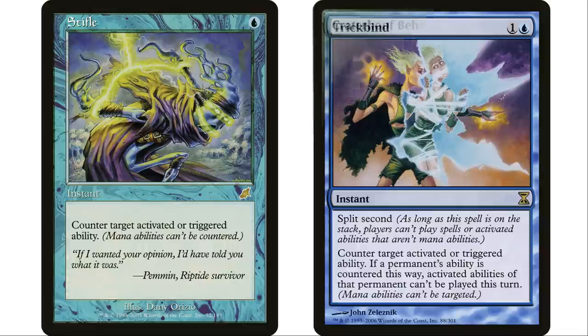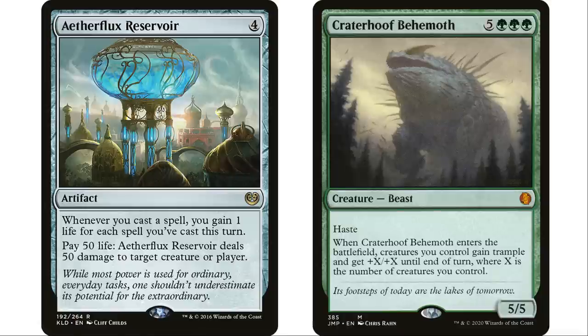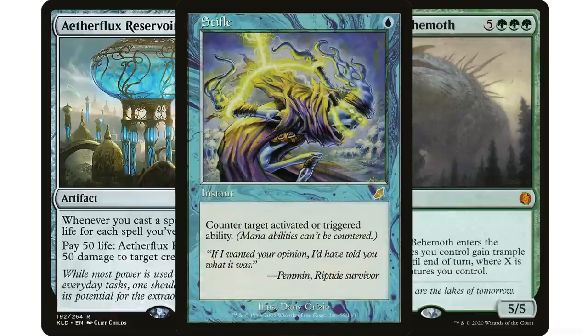Trick Bind is a notable example of a similar effect, even better because it has split second. But think about the ways you lose a game. For me, Craterhoof Behemoth is far and away the card I've lost the most Commander games to, and Aetherflux Reservoir is the second most. Swords to Plowshares does nothing against either. You can exile the Craterhoof in response, but they still get the triggered ability — their whole team is huge and they can still kill you. Stifle, on the other hand, stops both.